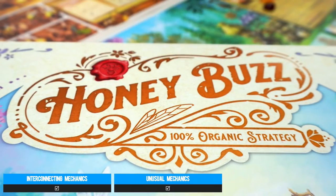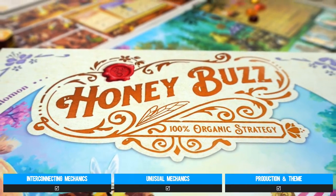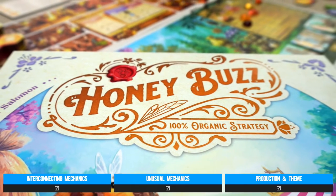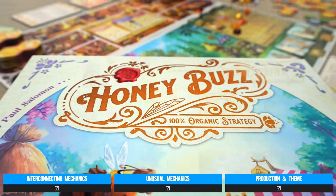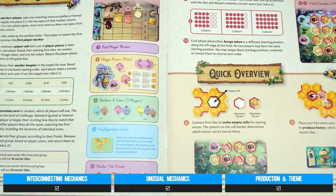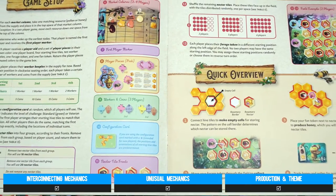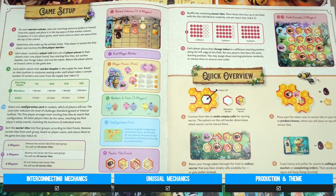And finally, a word for production — which I abhor mentioning, because, well, you've got eyes — but it's too good not to mention. The artwork, the finish on the components, it all brings the game to life. And that's without mentioning the rulebook that provides for such an easy teach, and plays very nicely into the wonderful theming that ties the whole package in a nice little bow.